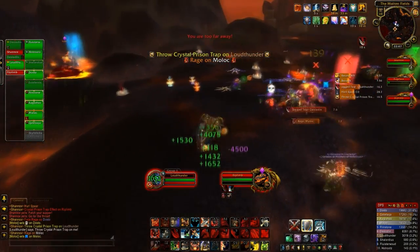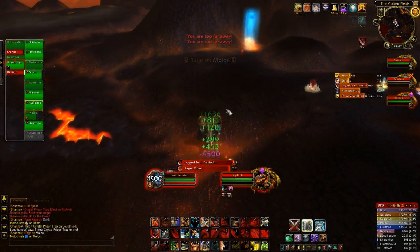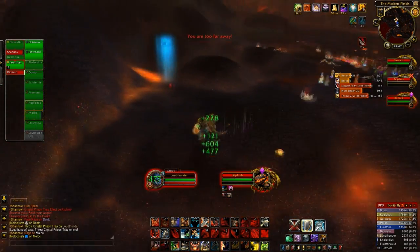Shannox will also fire out two traps onto the ground. One is a crystal prison trap and the other is an immolation trap. It's really important that you just avoid these traps.